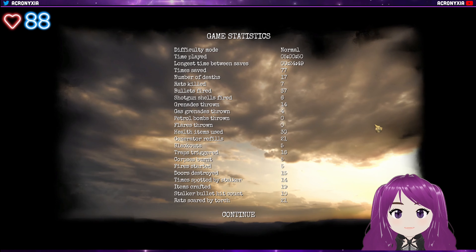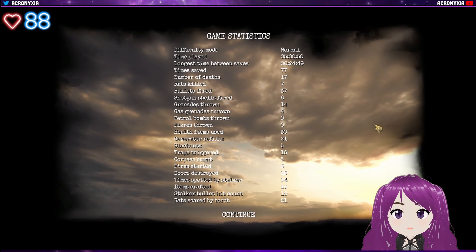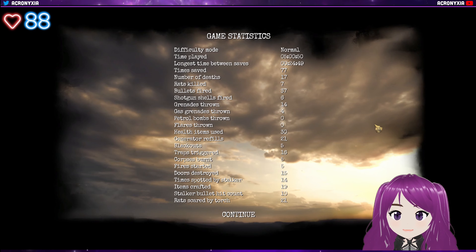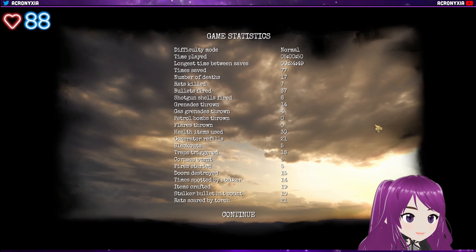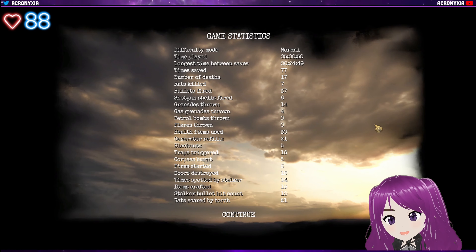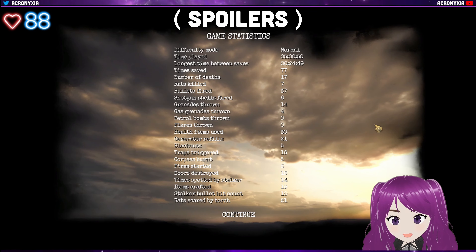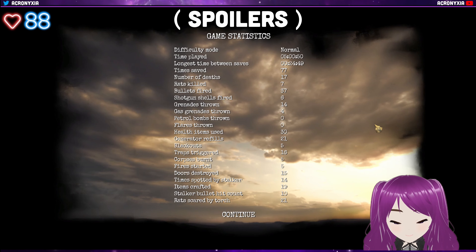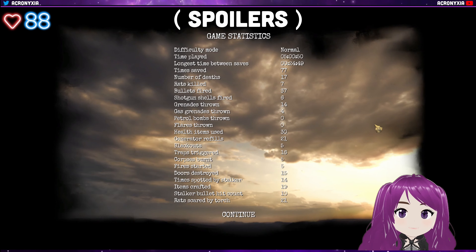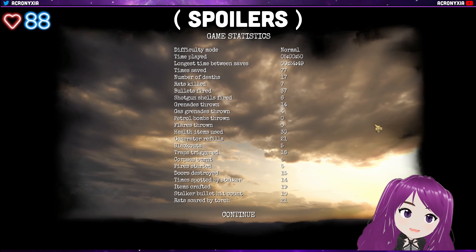There are certain things you're supposed to find, but if you follow the given objective, you don't go into two other areas that you actually need to visit. In those two areas you find vital items needed to continue. I found the lighter quite late because I did the other parts of the bomb first, so by the time I needed it, I'd already completed most other areas.